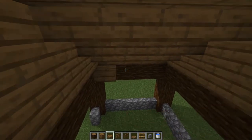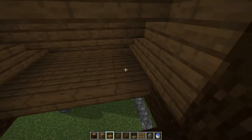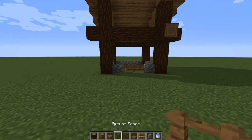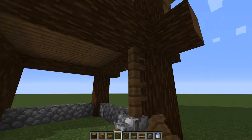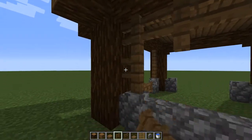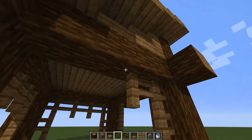Next let's put in the spruce slabs for the floor, so coming in here we're going to put slabs at the top of each one of these logs. Then let's put in the fences. For the front we're going to add two spruce fences on the side like this, two over here — we're going to leave this gap open so we can ride our horses into the stable. Then on the sides we're going to add spruce coming across the top, on the back as well, and then on this side the same design.